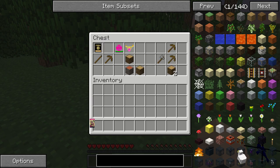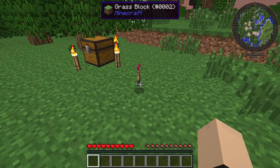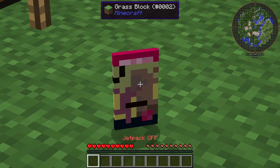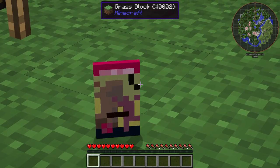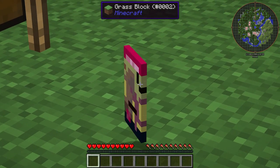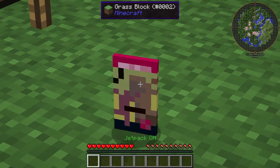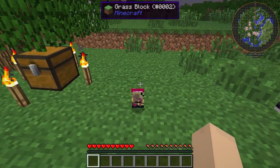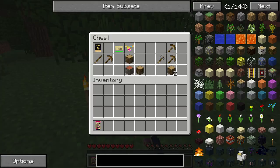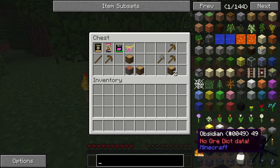We have this secret item here, which I have no idea what this was, but basically you throw it down and it kind of looks like Mario, I guess? Like, not having a good time. It's weird — I don't know how to describe it. Looks like a guy with a big giant hat or something. I have no idea what this is even for. I'm pretty sure this is just a secret item, because it doesn't show up in the Not Enough Items mod.